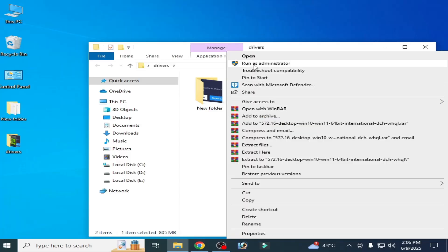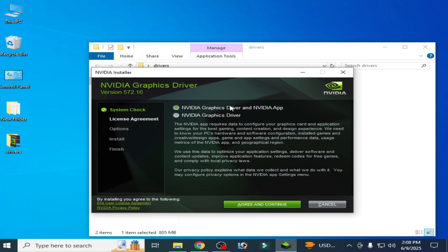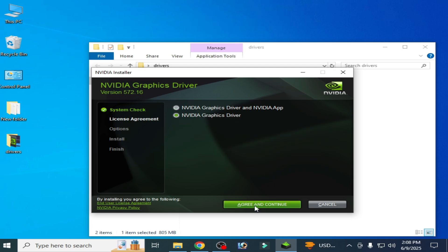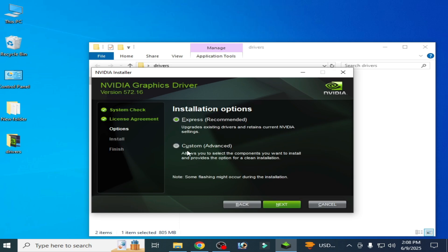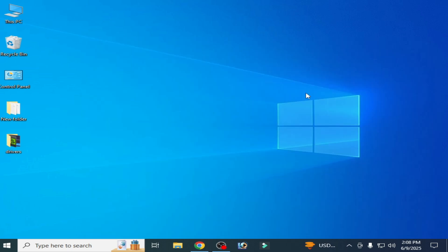Right-click the installer and run as administrator. If prompted about the NVIDIA app, skip it and continue. Click Custom Advanced, then click Next. Check the option 'Perform a Clean Installation' and click Next. After installing this version of drivers for your GPU, you can easily fix the issue.